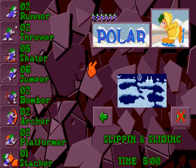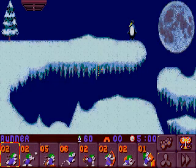Hello and welcome back to Lemmings to the Tribes. Here we are with Slipping and Sliding, the 7th level of the Polar Tribe. So let's go ahead and see what it has in store for us.